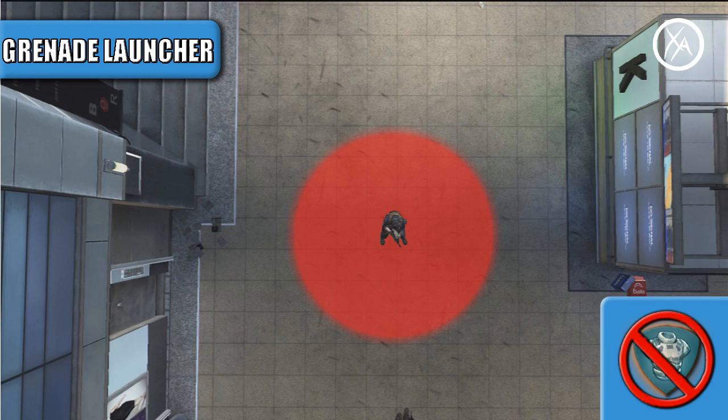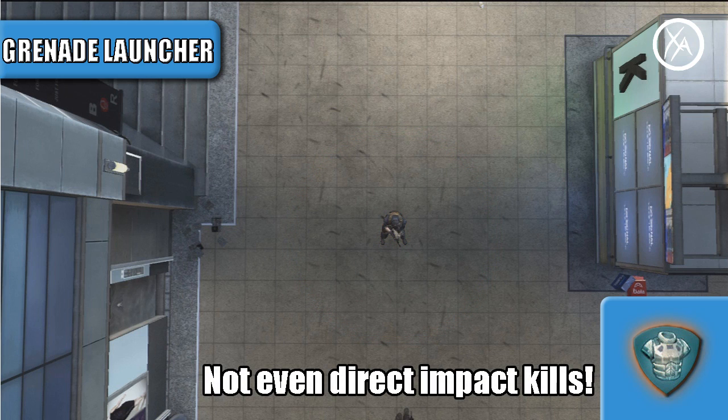Let's start with the grenade launcher. If the grenade detonates anywhere within that red circle, you will die if you don't have Flakjacket on. One really interesting thing is that even a direct impact that explodes will not kill you if you have Flakjacket. However, if you are close enough to be direct impacted without the grenade exploding, you will die even with Flakjacket equipped.